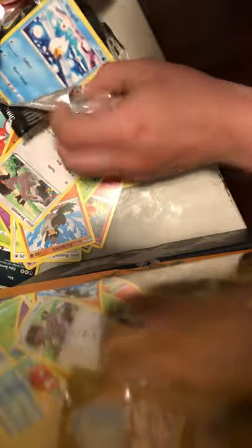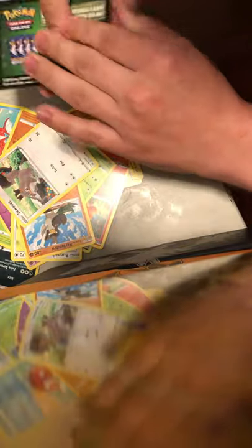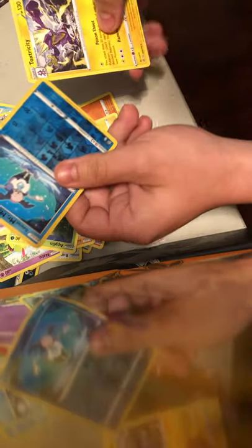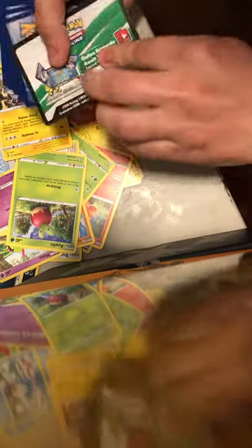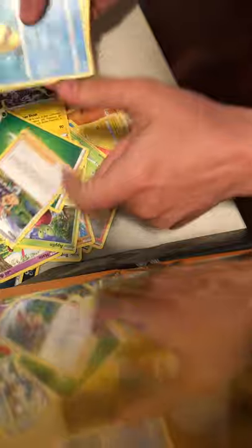We're down to the last three packs — two more after this. Code card. Energy. Milo, Turffield, Lombre, Wingull. Barboach, Snorlax, Applin, Mr. Mime. And a Toxtricity. Alright, two packs left. Remember to like, share, comment, subscribe — do your thing, don't do your thing. You know the motto.